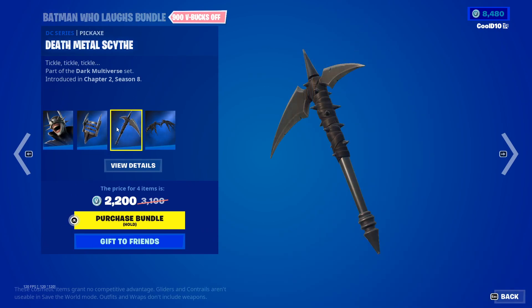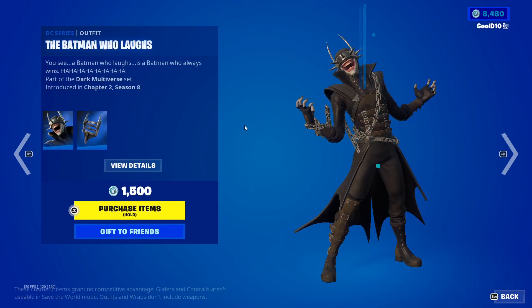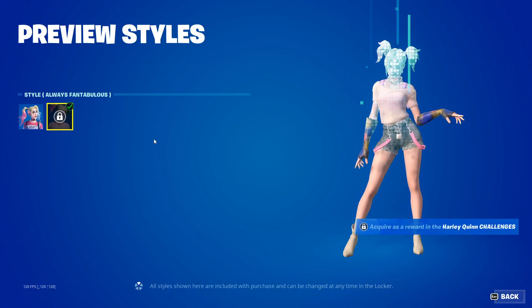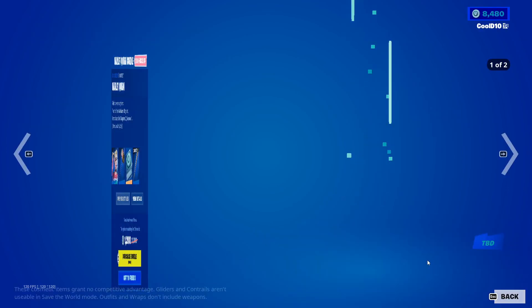We got Death Metal Scythe and Wings of Madness. Then next up we got the Harley Quinn bundle — Default, Little Monster, and Always Fantabulous, which you can unlock as a reward in the Harley Quinn challenges.